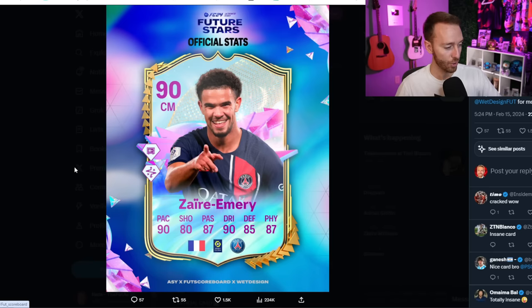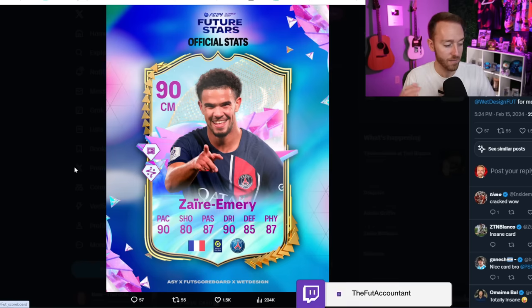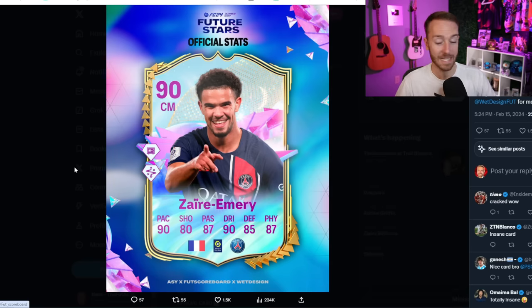Zyre Emery is also a leaked card from the loading screen — these are his official stats with Dynamic Press Proven and Technical Plus. That is team of the season level — 90 dribbling, 90 pace, and 85 and above in every stat except for shooting. That card looks freaking nuts. With the PSG and French links, he's going to be very expensive today, and that's why the hype is continuing to build for this promo team.